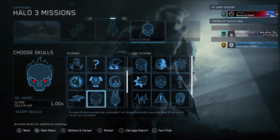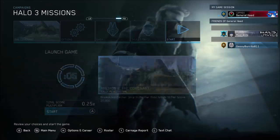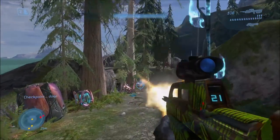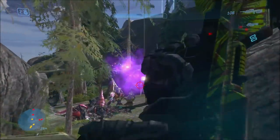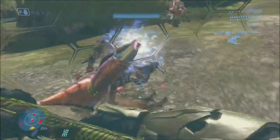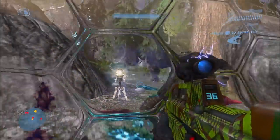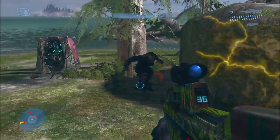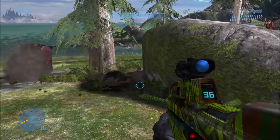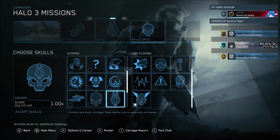Next up we have the So Angry Skull. This skull makes it so that when Brutes get enraged, they explode. In Halo 3 and ODST, Brutes don't get enraged that often — they don't go berserk like they do in Halo 2. It actually took me quite a few tries before I could finally get a Brute to go berserk and then explode. It might happen more on higher difficulties, but on easy the Brutes don't seem to berserk that much.